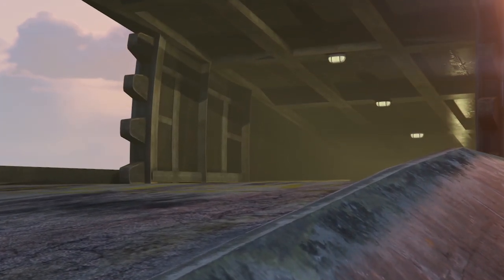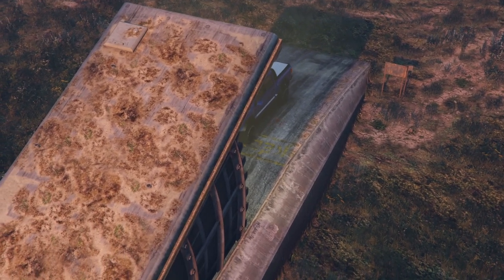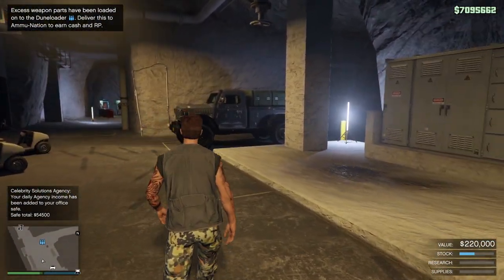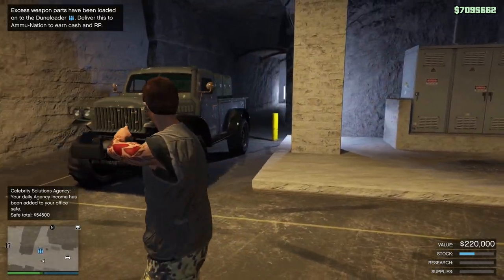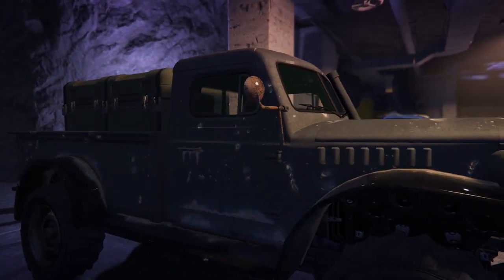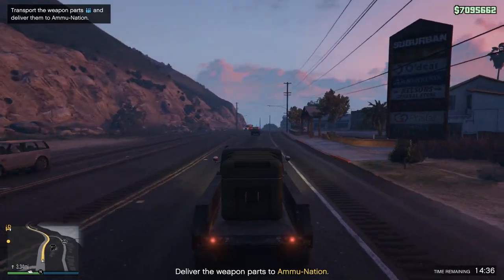Next up we have the excess weapons from the bunker. This one only applies to people who own the bunker, however keep watching as we have other daily activities that can be done by complete beginners later on. Every 48 minutes real time, or one full GTA Online day, a supply truck will appear next to the bunker that when interacted with will start a secret delivery mission, which is completely separate from your bunker stock supply.